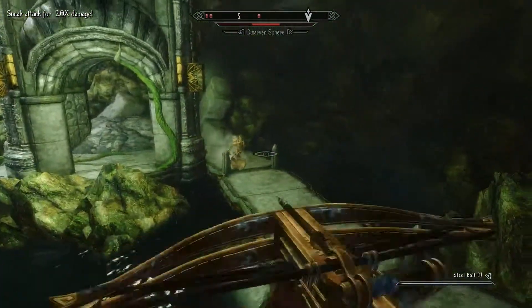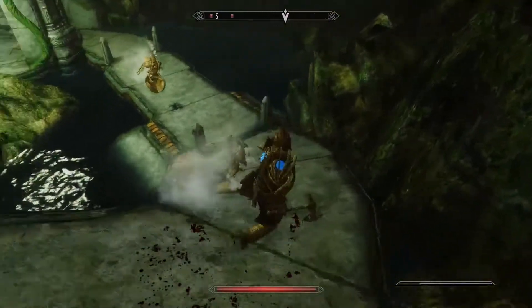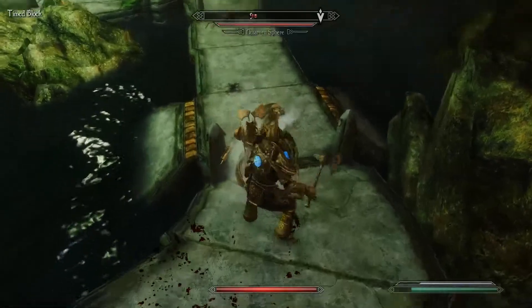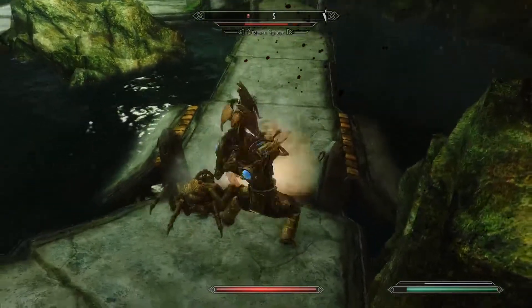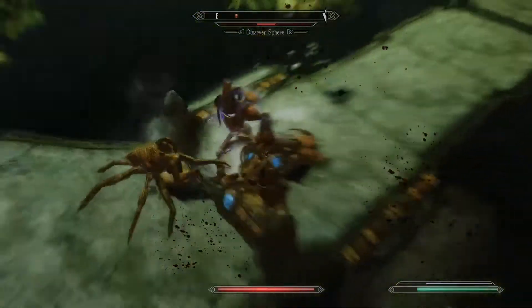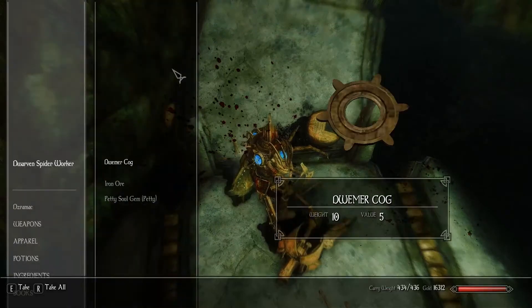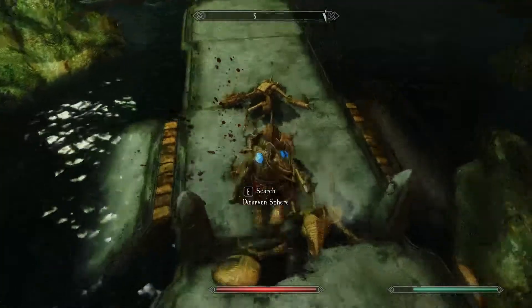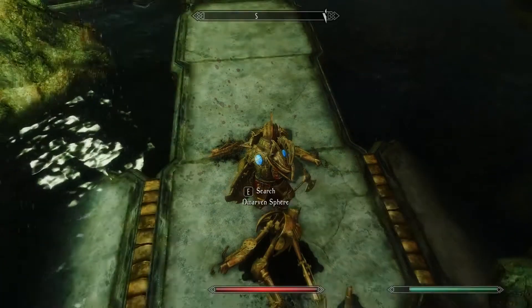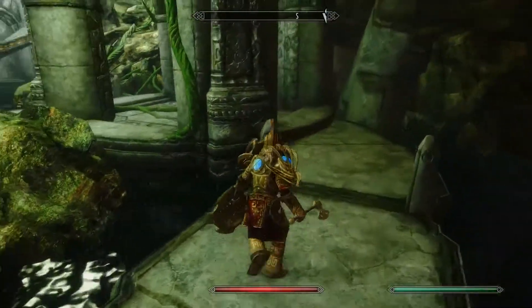Dark mist. It's melee time. There we go. Nice and easy. Take the soul gem. We are very high on our carry weight, so I'm going to be very particular on what I take from this point on. Soul gems, obviously, are a must-keep. Let's keep moving forward.